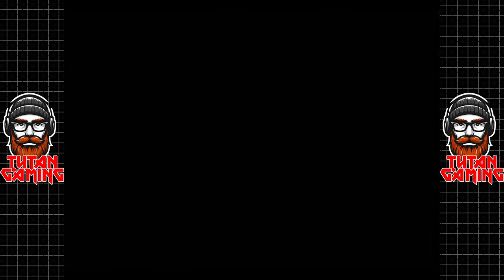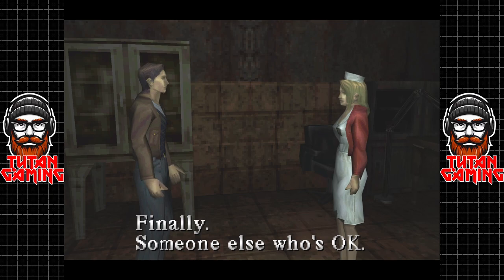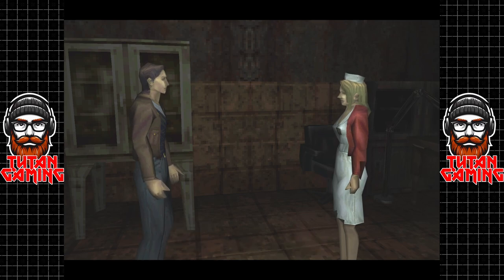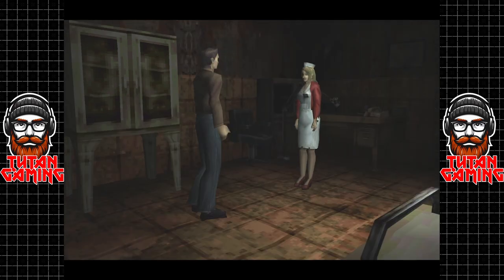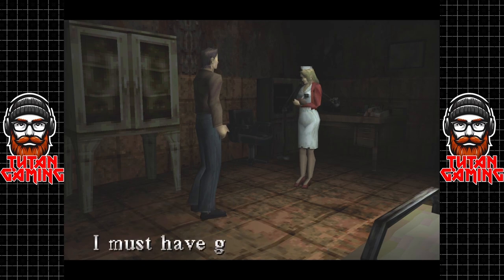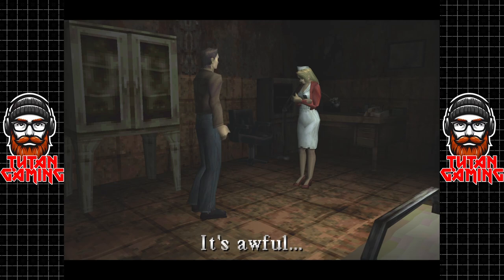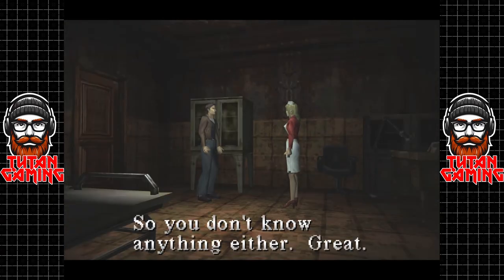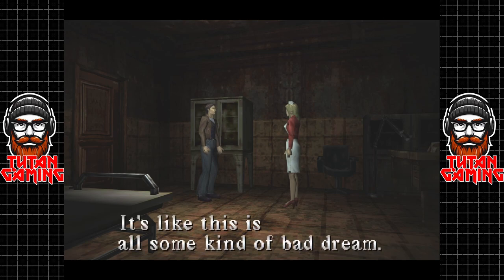A friendly nurse — finally someone else who's okay. 'Who are you?' 'My name's Lisa Garland, what's yours?' 'Harry Mason.' 'Harry, tell me what's happening here, where is everybody?' 'I must have gotten knocked out. When I came to, everyone was gone. It's awful.' So you don't know anything either. 'I just don't get it, it's like this is all some kind of bad dream.' 'Yeah, a living nightmare.'